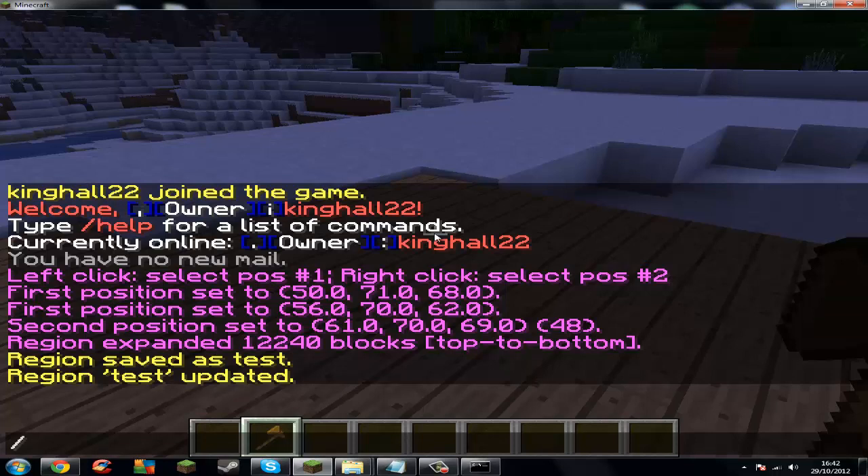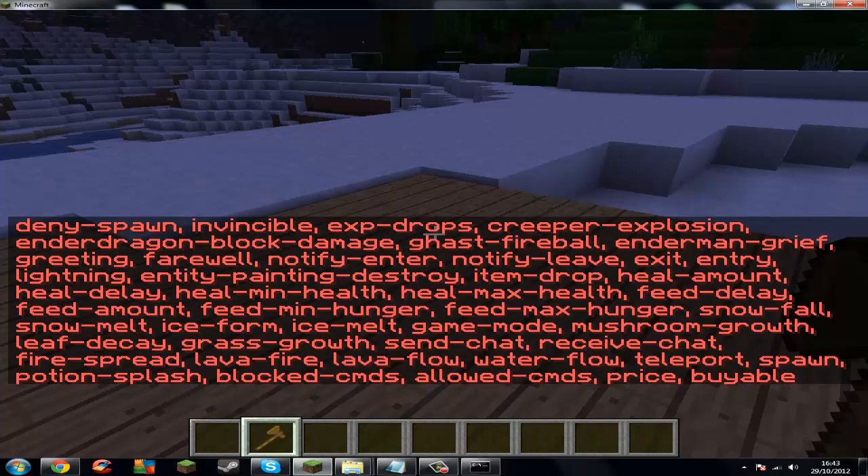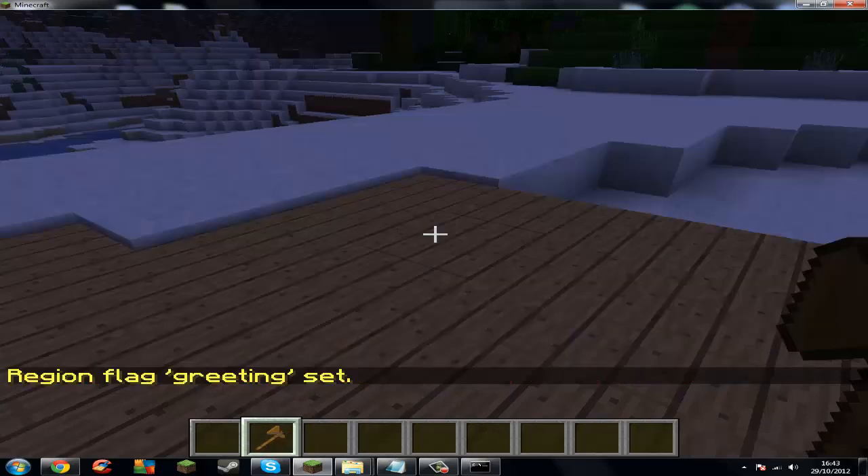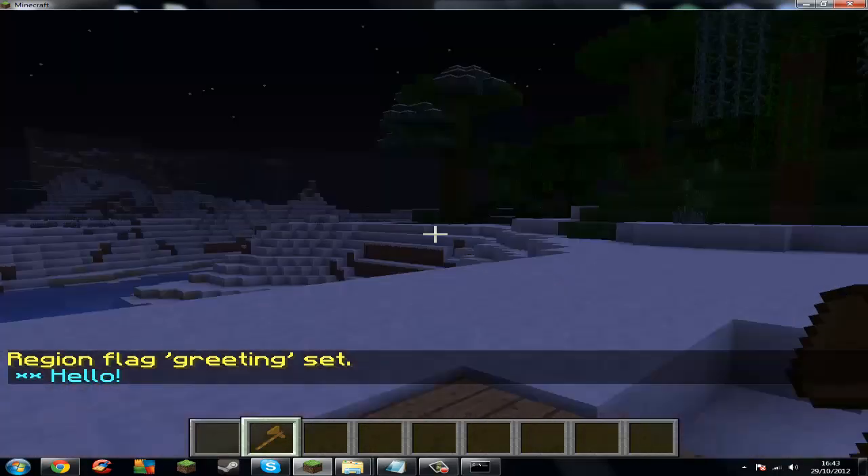Now let's look at region flags. What region flags are is you can make it so mobs can't spawn, fire can't spread, get a greeting when you enter the region, get a message when you leave the region, and lots of other things. If I do slash region flag test — so 'region flag', that's what the F stands for — and test, then the flag name. That's all of the flags you can do. I'm going to pick one: greeting. Let's put it as 'hello'. So when I enter the region, it says hello. That's good isn't it.